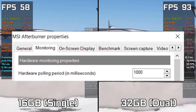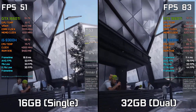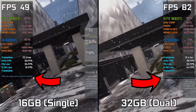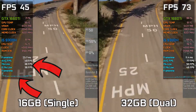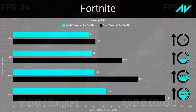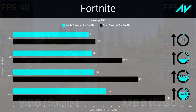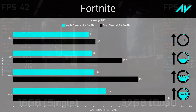MSI Afterburner updates data once per second by default, but can be configured to update faster, showing the actual frequency fluctuating many times per second. Frame time graphs are always shown in these videos to give a better understanding of how smooth the game runs. Longer spikes in the graph indicate stutters, recorded in the one percent and 0.1 percent lows. In general, a smoother graph means smoother gameplay. As settings get lowered and possible frame rate increases substantially, a CPU with only single channel memory cannot accept frames from the GPU fast enough, resulting in a lower net frame rate.